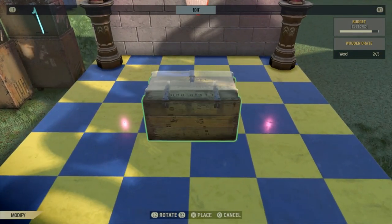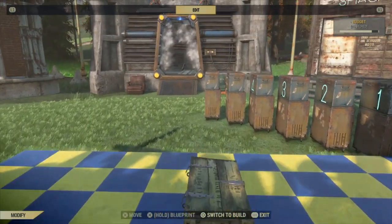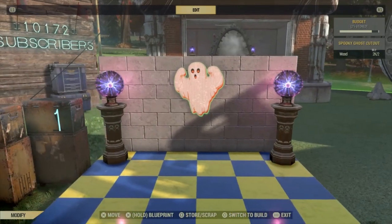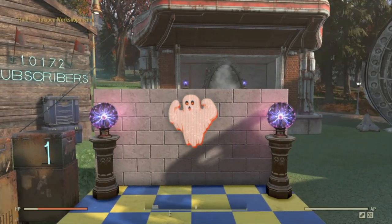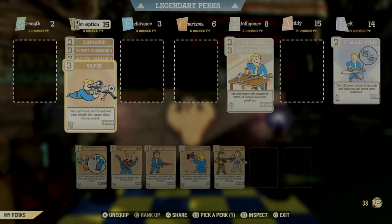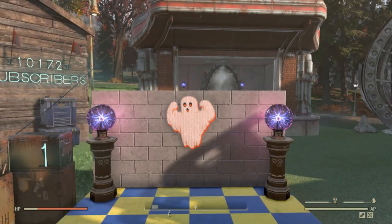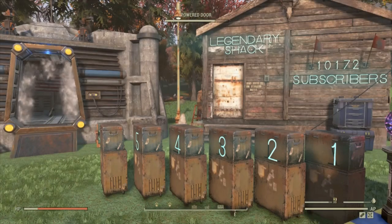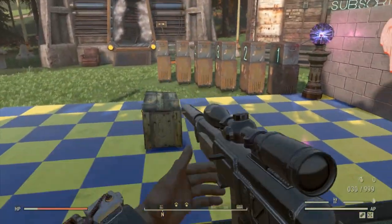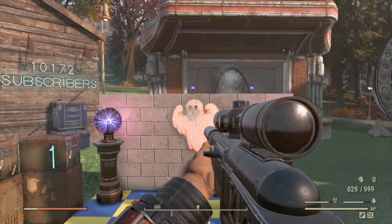Now we're going to put it back all the way to line six — six and a half squares away from the ghost. We're going to put the Grenadier perk card on, reload, and do the same test again with the card on, starting at line six.